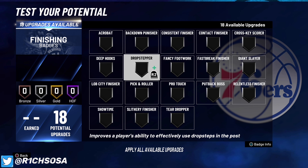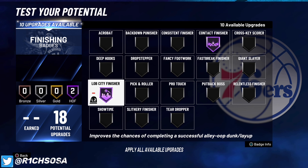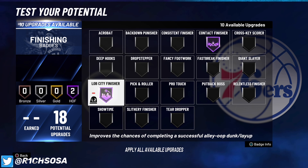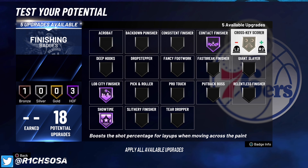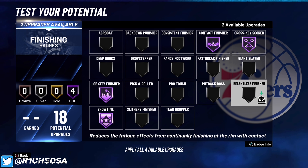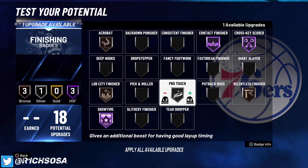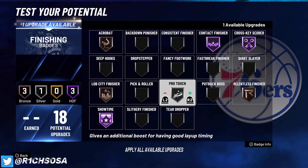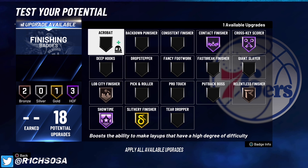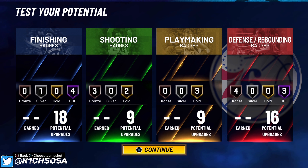For finishing badges, the first one is contact finisher on Hall of Fame for sure. We have a lot of badge wealth here so make sure you put on everything you need. You could go with lob city finisher on Hall of Fame, but I feel like on bronze it's just as good — the success rate is up and down in 2K with animations and you can miss a wide open layup. I'm putting on showtime on Hall of Fame to help out teammates, cross-key scorer, and acrobat and relentless finisher as bronze badges. If you drop lob city finisher down, add pro touch on silver and bronze giant slayer, or take off relentless finisher for a Hall of Fame badge. It comes down to preference — I'm going with silver lob city finisher for a final setup of 18, 9, 9, and 16.